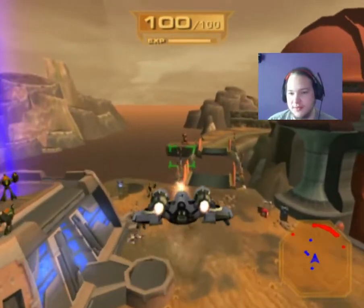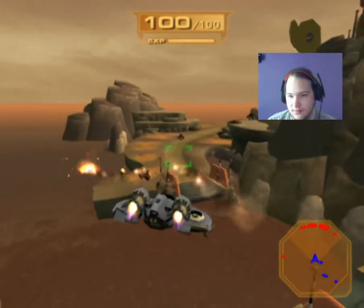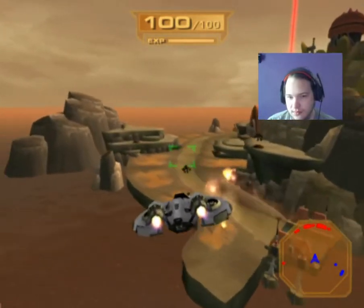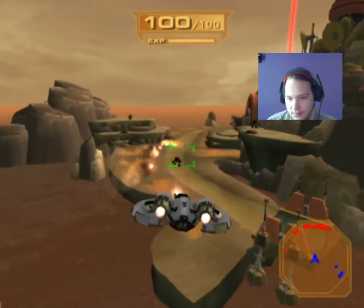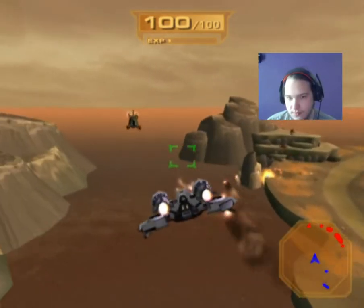Alright, this asteroid base is protected by an impenetrable force field and we're still trying to figure out a way to get past it. In the meantime, Command wants you to take the hover ship and wipe out the noise forces in the surrounding areas.